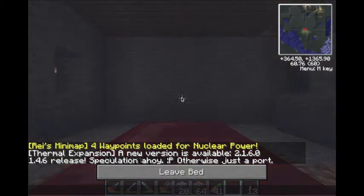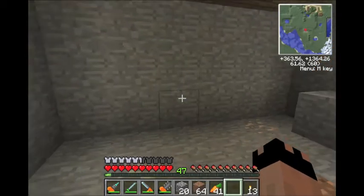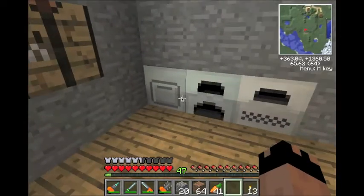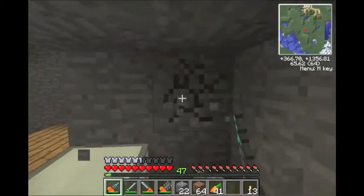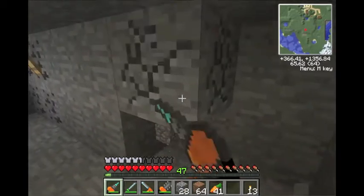Today we're going to be talking about the different wires of the game and different storage options. Because now we have this generator and this macerator and these machines, and they take a lot of power, but you're better off storing it. So I'm just going to do a little hole back here so I've got some room to work. We'll close this up afterwards.